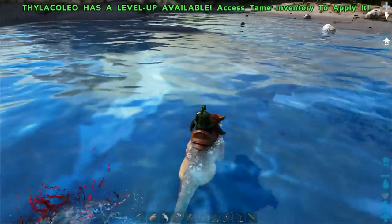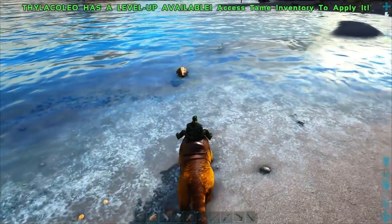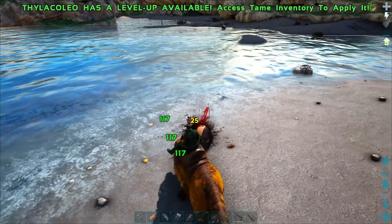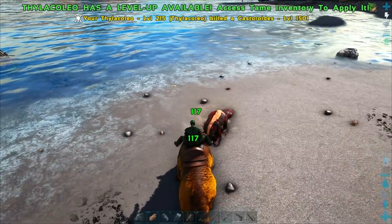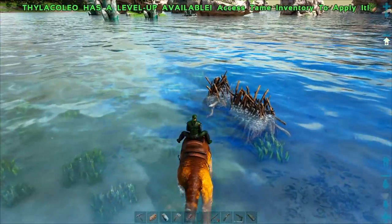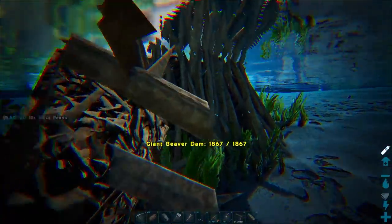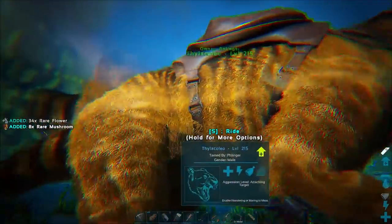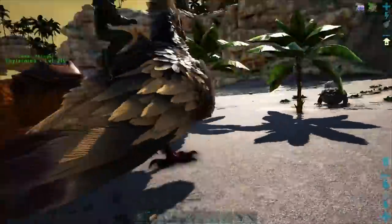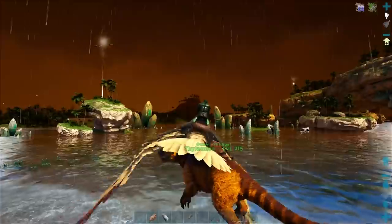If there's three of them I could probably just kill this one — they're far enough away that they won't aggro. Come here dude, don't be high level. That's my luck. All right, they're both gonna aggro so I need to do this quick. All right, now let's get out of here. They're aggroed on me, not the thyla — that's the important part. All right, there we go — let's move on to the next one.